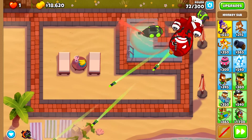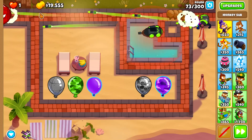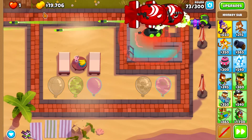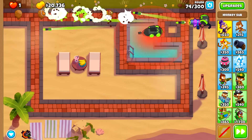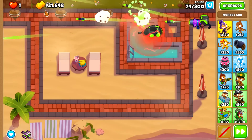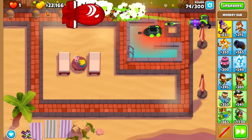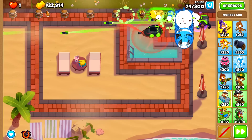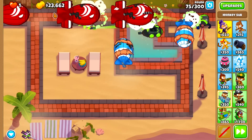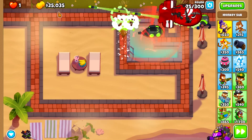First of all, you have to be able to counter all immunities. You need to be able to pop lead, camo, and purple, and combinations of them like camo lead and camo purples. So you need at least one tower that has both lead and purple and camo popping power, or alternatively a tower that can remove camo properties from the bloons. Examples of this would be the bottom path wizard, the tier 5 top path wizard, the top path ice monkey, middle path engineer, middle path ninja, bottom path Mortar, or the top path sub, to name a few.